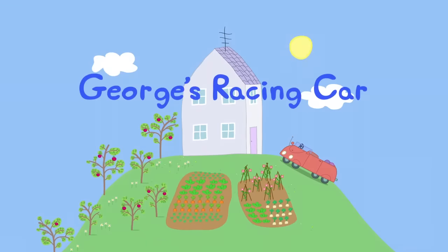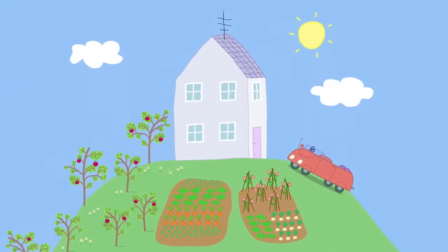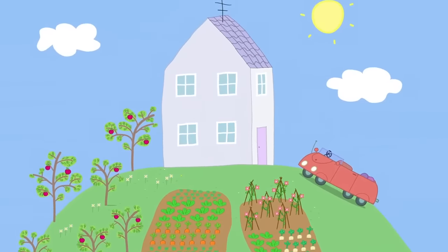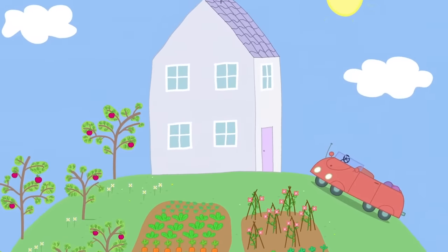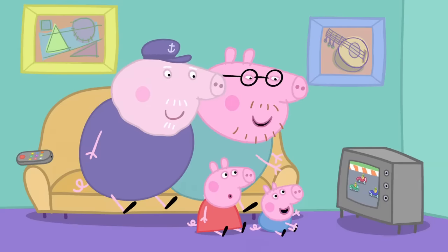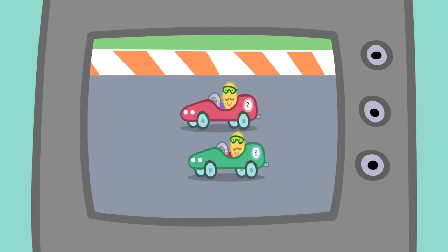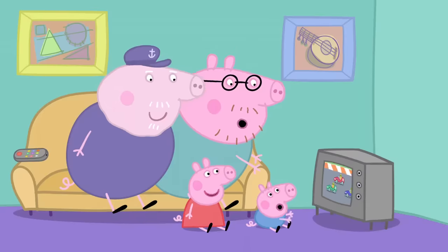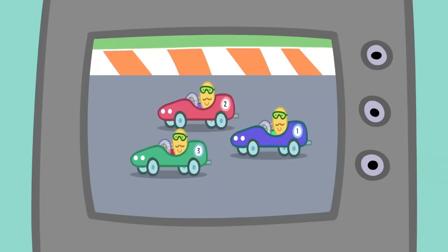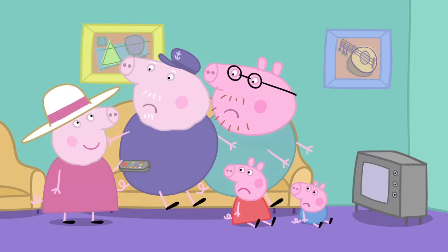George's Racing Car. It is a lovely sunny day at Granny and Grandpa Pig's house. Peppa, George, Daddy and Grandpa are inside watching racing cars on television. 'Come on, car number two. It's neck and neck coming up to the finish.' Granny Pig turns off the television. 'What a lot of noise.' 'This is so exciting!' 'The race was almost finished.' 'Switch it back on.' 'That was an exciting end to a race. I'm so glad I didn't miss the finish.'